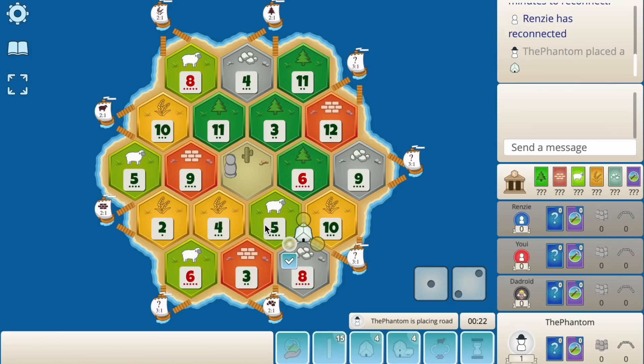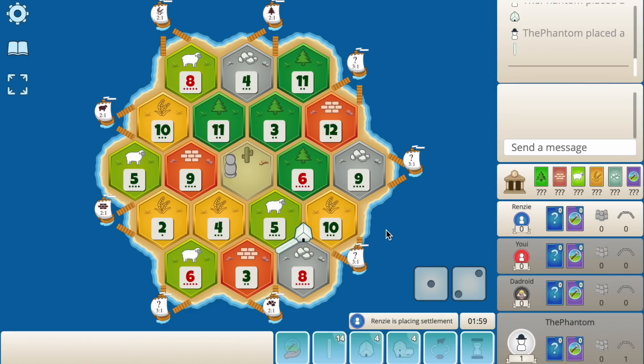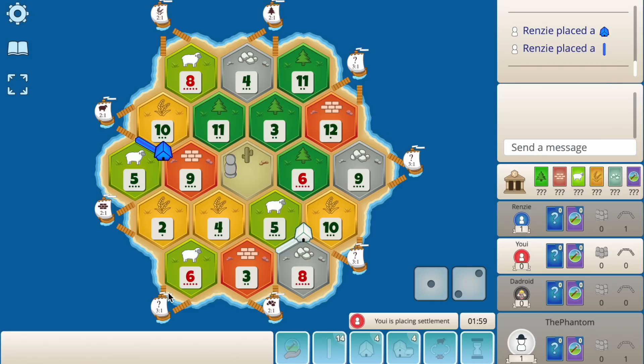Now we can go towards the ore port, we can go towards the 3-to-1. Someone probably takes the 5-4-3 and they'll get this brick and then probably point towards the ore port to get on the 8. There are a few roads out here though. I think I go for the ore port here. The other two 3-to-1s are over here, which I probably won't get, so maybe the 3-to-1 is better.